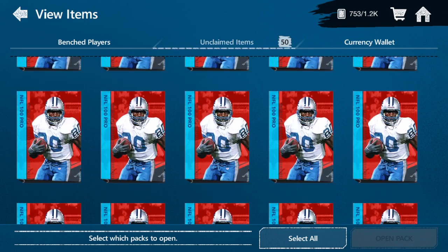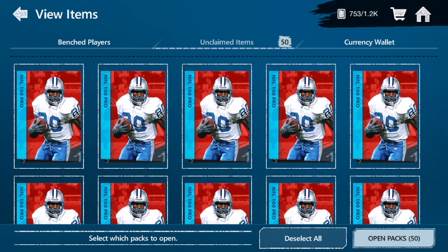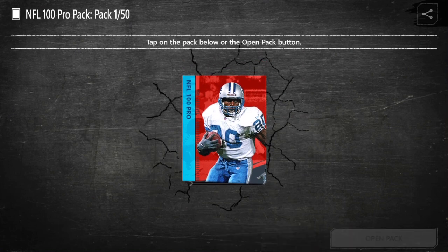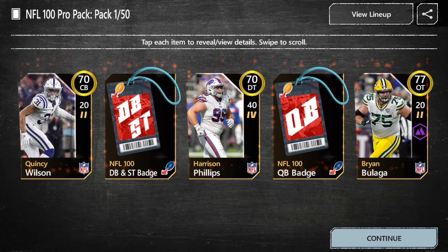So NFL 100 Pro Packs — $25k a piece in the store. So this video probably cost about $1.25 million or something like that. These packs are definitely not worth it anymore, especially with Pro Packs being the better deal. But these are still coin packs we can open — we can only open five a day. We're going to be able to get some NFL 100 collectibles. Been saving these up for probably two weeks or so, so let's see what we can get.